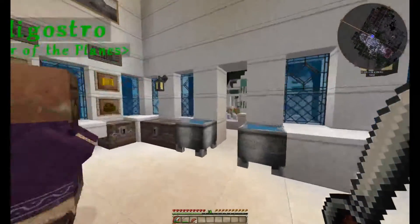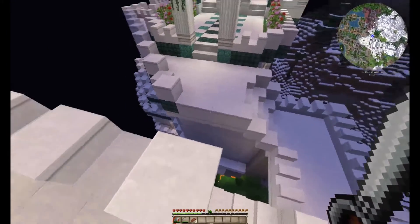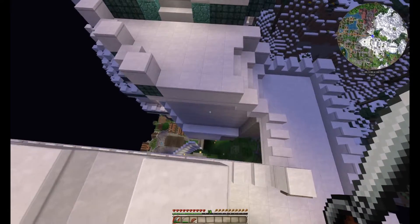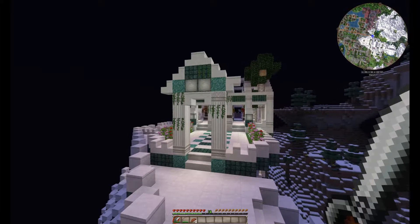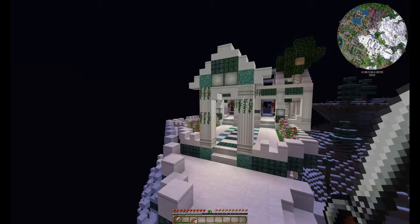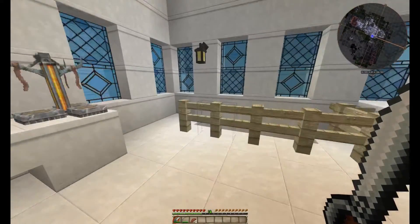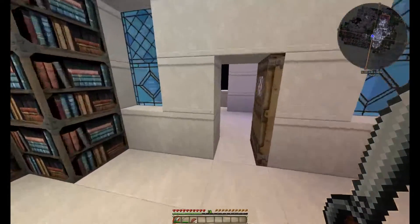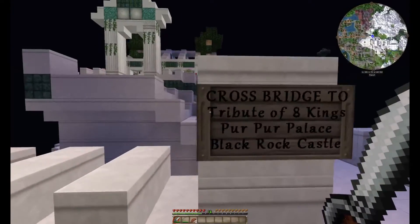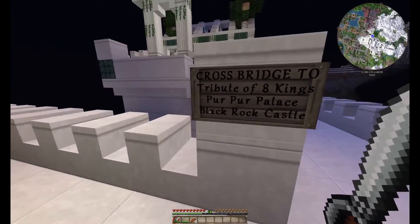I'm going to look out the back porch here. Off Caligostro's lab there's a little bridge, and this bridge takes you across a chasm. You'll have this building here — this is the Tribute of the Eight Kings. This is the area I just recently redecorated and added mob spawns to. There are actually some really dangerous mobs over here that I do not recommend taking on with the gear you have now. But I'm going to take you over there anyway since I just built it. There's a bridge that says: 'Cross Bridge to Tribute of the Eight Kings, the Purpur Palace, and Blackrock Castle.'